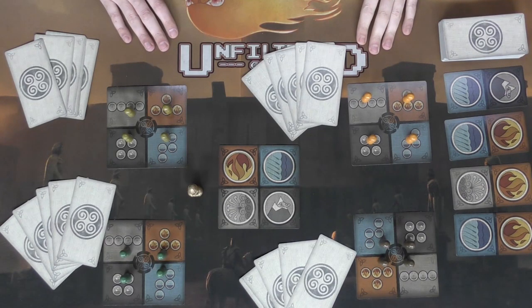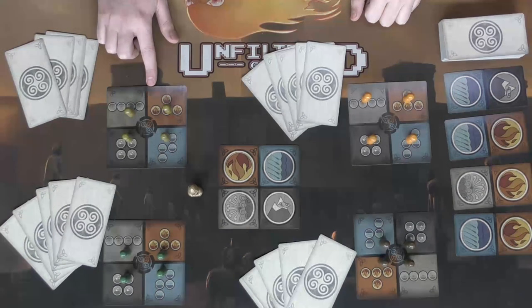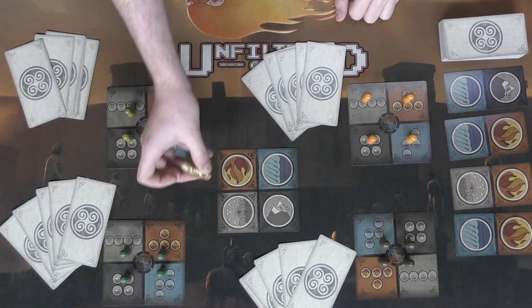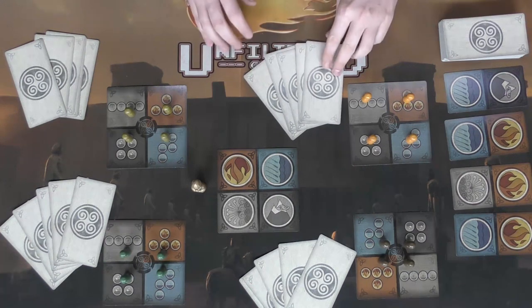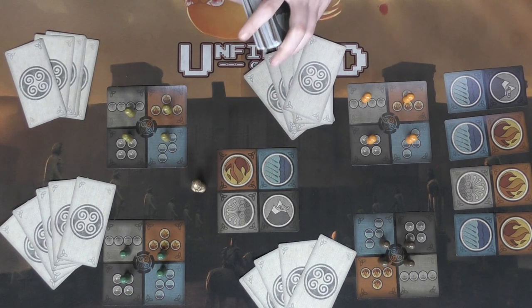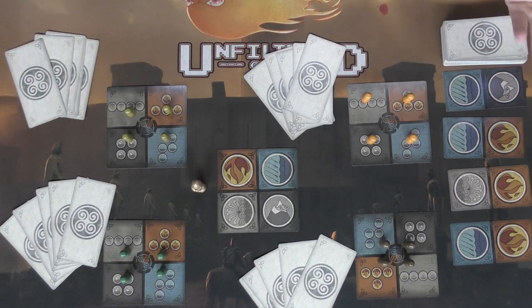This is Aldir the High Sage, set up for four players, but you can play two or three. First, give every player four student pawns and a player board. Place each student pawn onto one of the four elements — earth, air, water, or fire — and set the main board in the middle. Set Aldir the High Sage aside. Every player shuffles the deck and takes five cards. These cards will have two elements on them, or two unique things: a wild or a blank space, which can be placed on any element of your choosing.